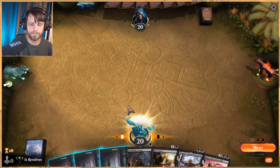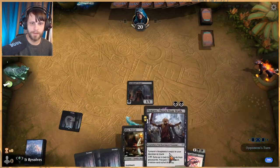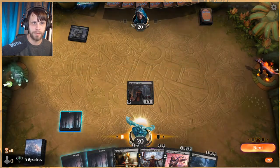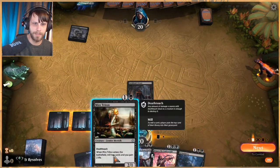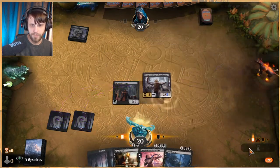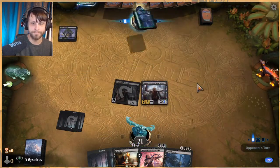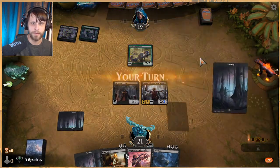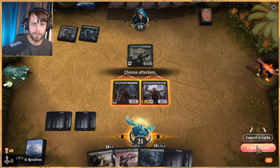This is a great hand — we have Archfiend's Vessel turn one, then a choice of Mire Triton or Tymaret turn two. Looks like we're against a very similar deck, so Tymaret might be the way to go. Let's throw that out there — we want to exile their stuff quickly. Oh, it's a mutate deck — didn't see that coming.